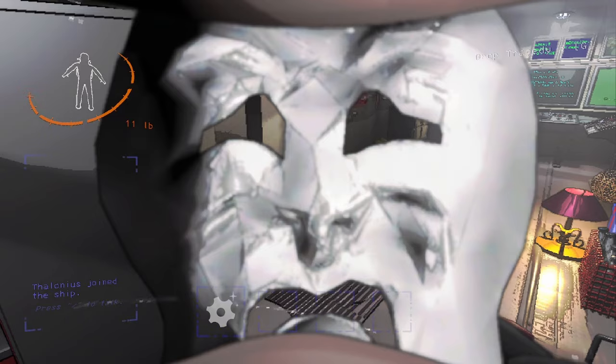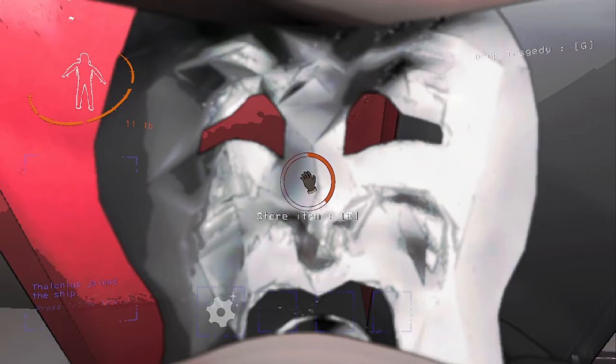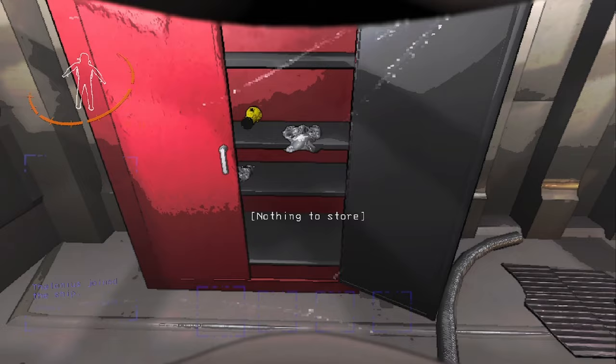Right now the mask is stuck in my face, so let go of the left click. What you can do is hold E to put the mask away, and this gives you the ability to not die to the mask anymore.